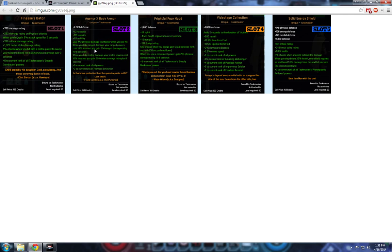Frightful Four Hood also gives plus six to the current rank of all Taskmaster's Deadly Marksman powers. Slot four is the Videotape Collection — defense, health, rare find, special find, plus damage to bosses, move speed, plus two seconds to the duration of Action (a very nice effect), and plus one to four or five (maybe even higher) to the ranks of Amazing Web Slinger, Peerless Archer, Impervious Soldier, and Fearless Acrobat.